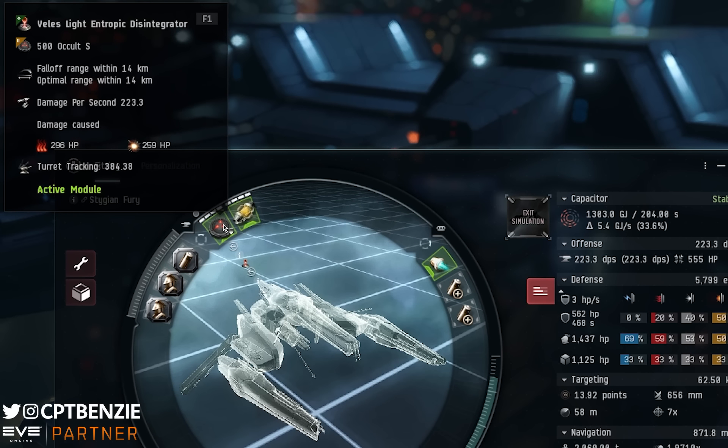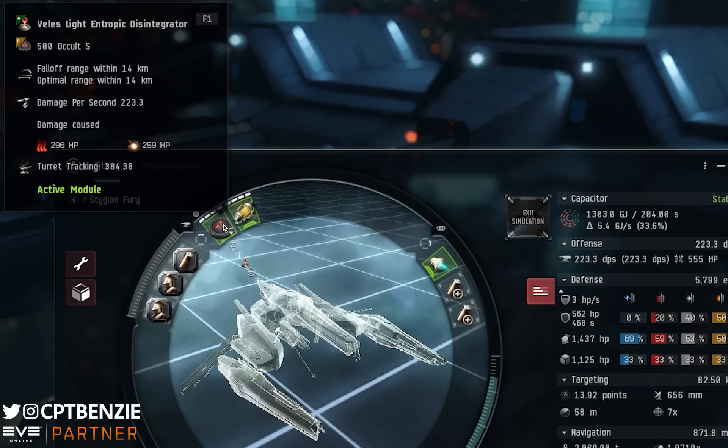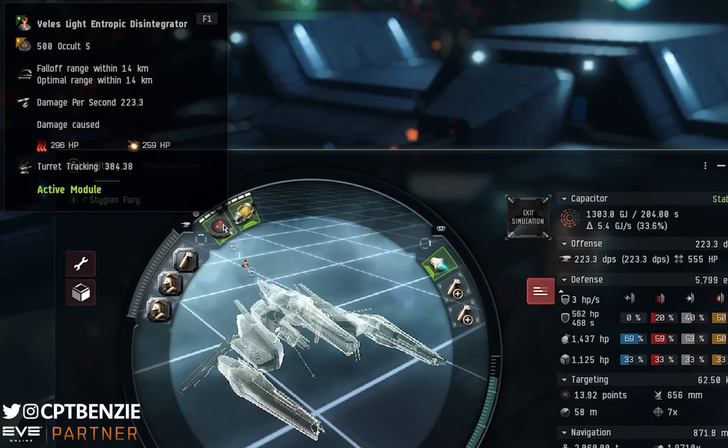High slots: Veles Light Entropic Disintegrator. I really like the Veles. You can go for a Light Entropic Disintegrator I, but it's not that great. A Light Entropic Disintegrator II is actually not as good as the Veles either and requires Small Precursor Weapon 5. You can use the Veles with Small Precursor Weapon 1. With Occult S ammo loaded, we have 14 kilometer optimal range and 14 kilometer falloff — meaning there is no falloff. You are either in range or you are not. The Occult is the short range, high power version, and we're starting at 223.3 DPS.